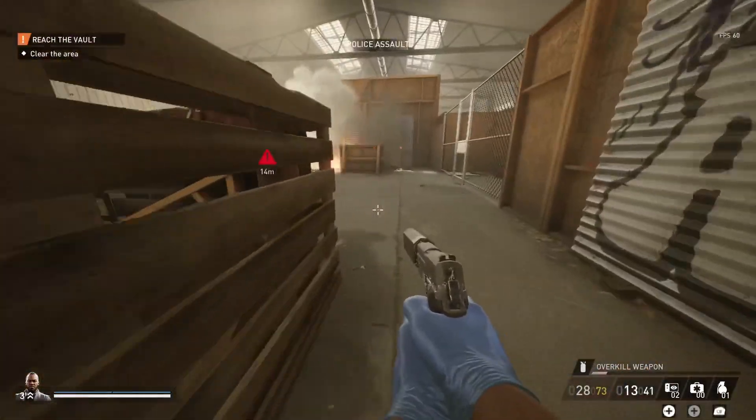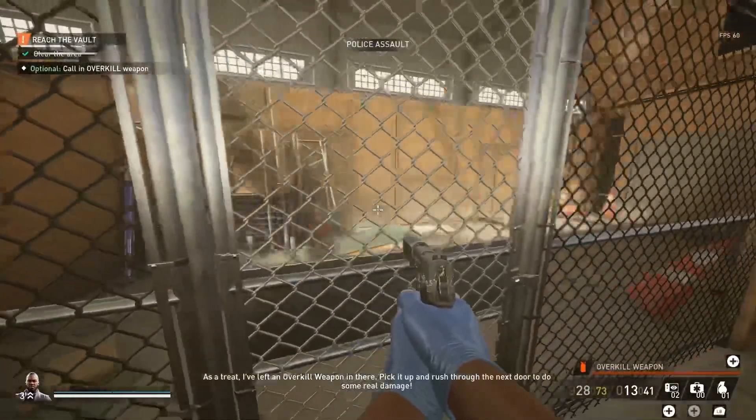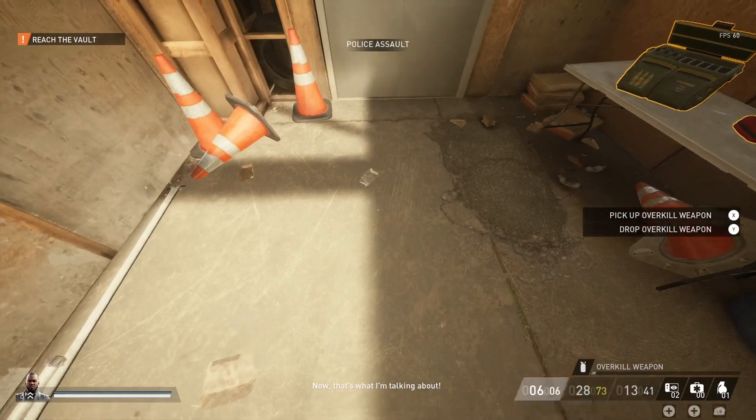Deploy the medic bag. As a treat, I've left an overkill weapon in there. Pick it up and rush through the next door to do some real damage. That's what I'm talking about!